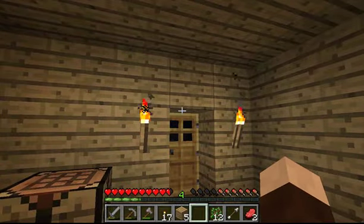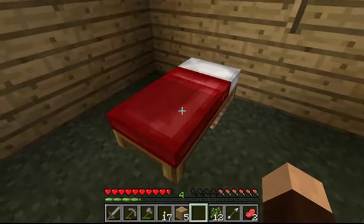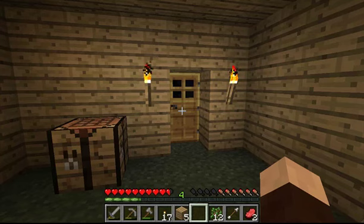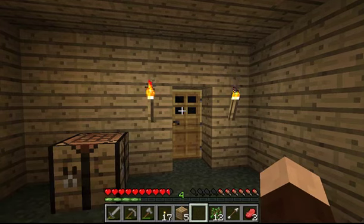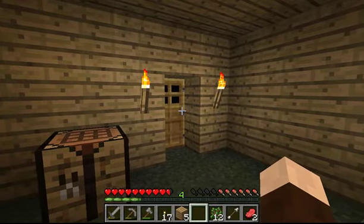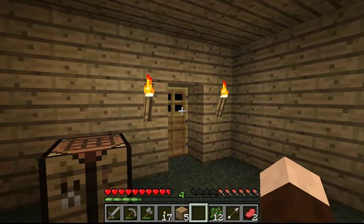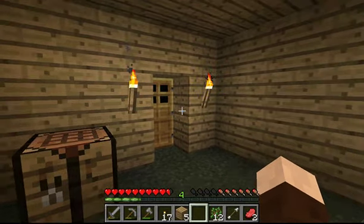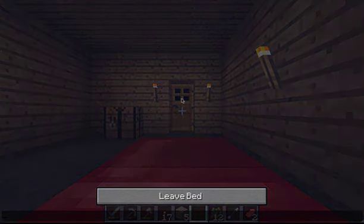When it is time, just right-click in your bed and you go to sleep. We're going to go ahead and call that an episode, and I will see you guys in episode three of our how-to videos. In our next episode, we'll talk more about things you can do for your home to make it nice and cozy and to make things easier in your first hut in Minecraft. Right-click and fall asleep — see you next episode!